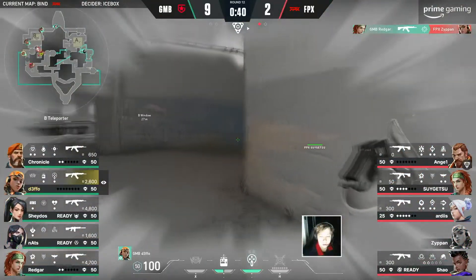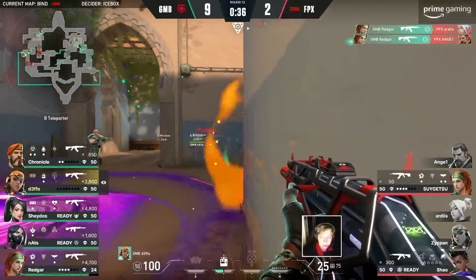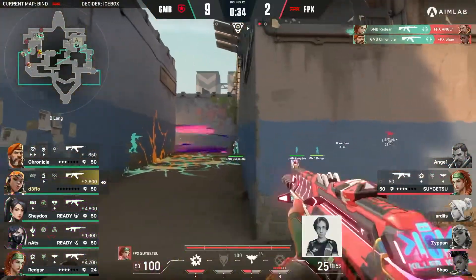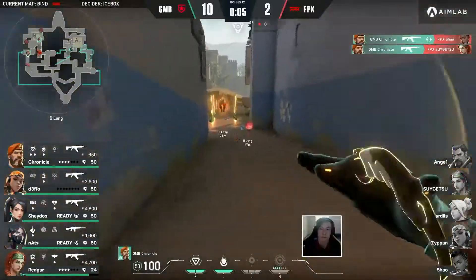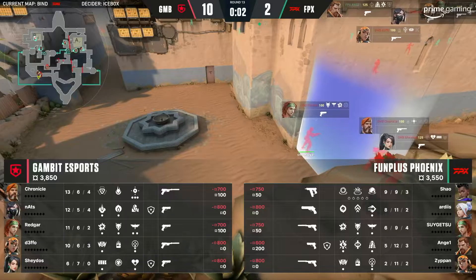Defo's response — pop the ult. If he finds anything, he's trying to buy time to maybe get out of that stun. But Redgar — how has Redgar found three? There was a smoke there, wasn't there? There was. I'm going to be honest — because this here is ultimately where the composition kind of sucks for FPX.